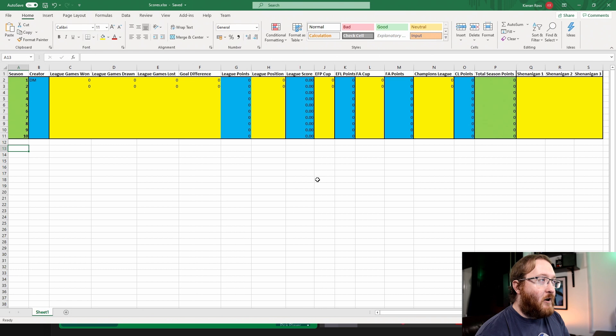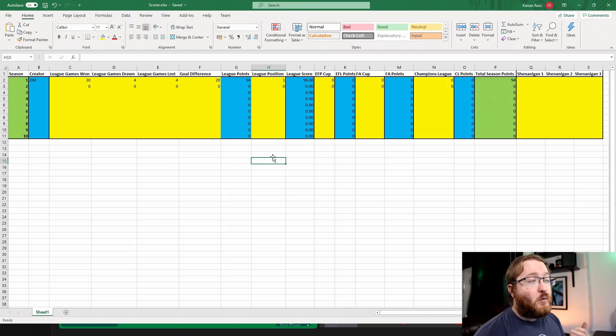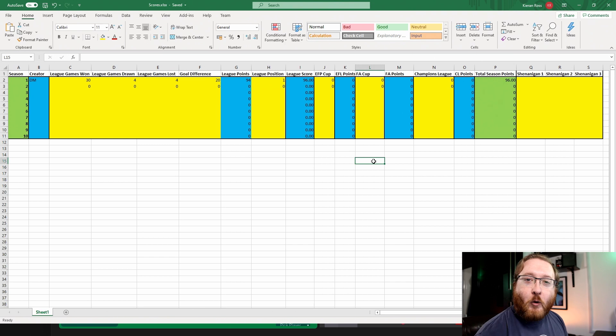We are all geeks at heart and we all love a nice little spreadsheet. I have one here — I've just put down ten seasons for fun. So this is how the point system is going to work. Say I win 30 games in the season, draw four, and lose four — that gives me 94 points from the league, and that is my base total. I also have plus 20 goal difference, which gives me a couple of extra points, because we're dividing the goal difference by 10 and adding those points on. So my total league score is 96, provided I finish first. If I finish second I get 99% of the points I earned, and if you finish third you get 98%, and so on.